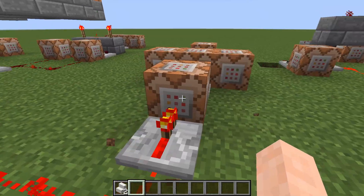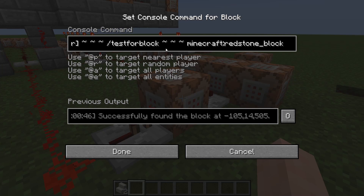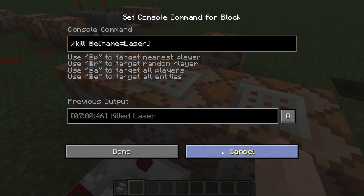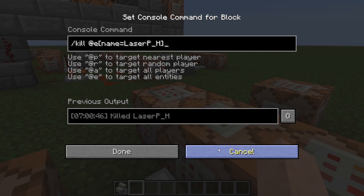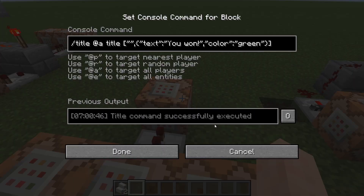From there we have this section here, which is essentially the win condition. It checks to see if the laser is inside a redstone block, and if it is, it powers this, killing the laser, killing all the vertical and horizontal armor stands, and broadcasting that you won.